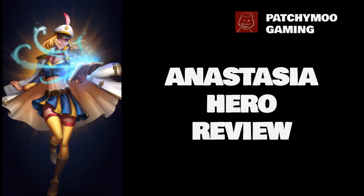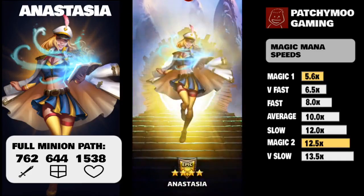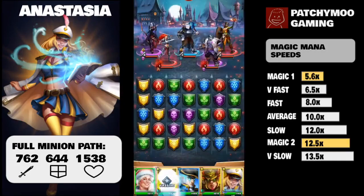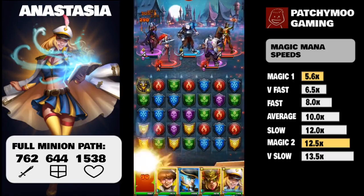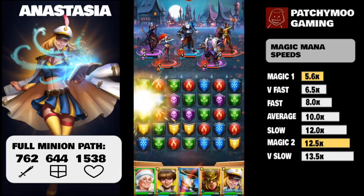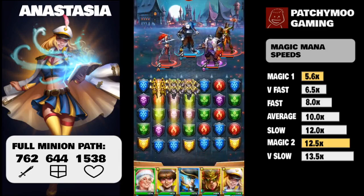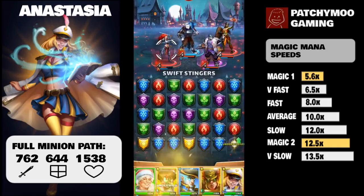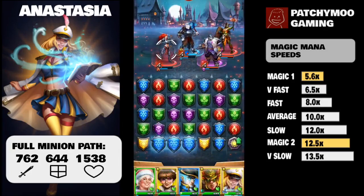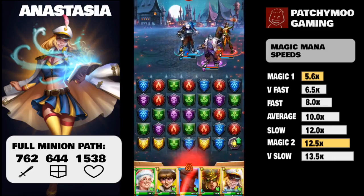Today we're going to talk about Anastasia, the four-star holy sorcerer from the magic tower. Unlike her four-star magic tower buddies Anton and Sergei who are dressed in classic wizard dueling outfits, the artist for Anastasia decided to put her in a rather different anime Sailor Moon type outfit. Rather than discussing that in detail, we're going to be talking about her stats, her usability, and an idea of where to put emblems on Anastasia.